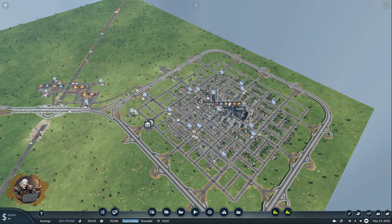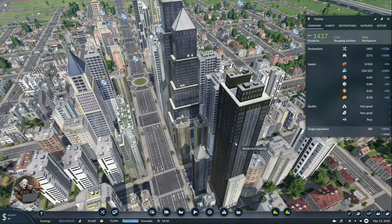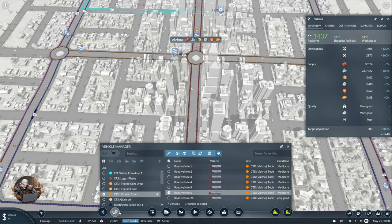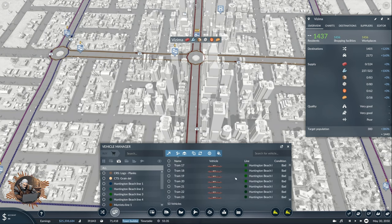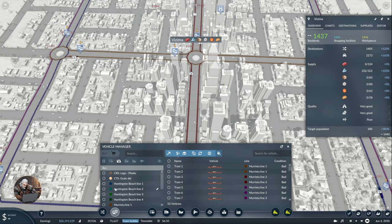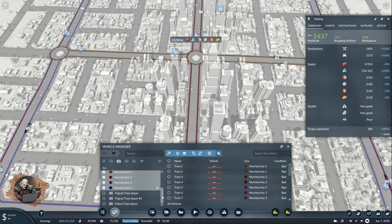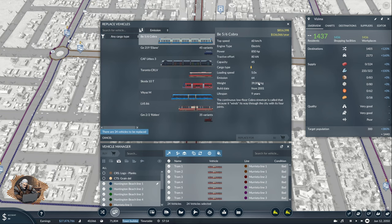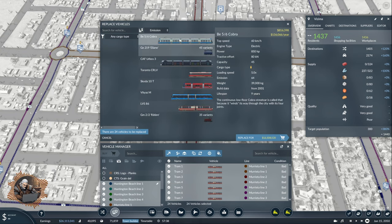So what are we going to do today? We have to start with something I ignored — our emissions here are poor, which I don't like at all. So we're going to come to the vehicle manager and grab all the passenger trams. We're going to select everybody and replace them with the Cobra, because this is the tram with the least amount of emissions. Our current ones have 69; these ones have 64.